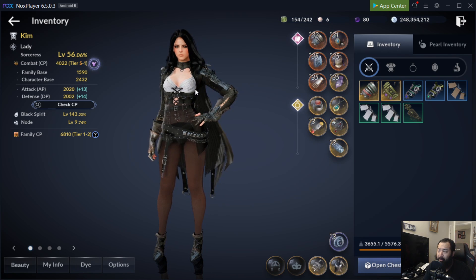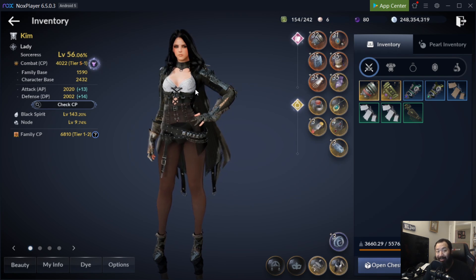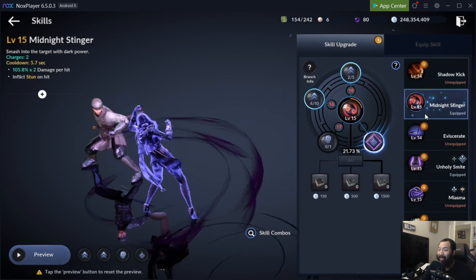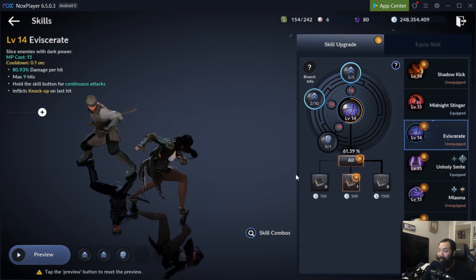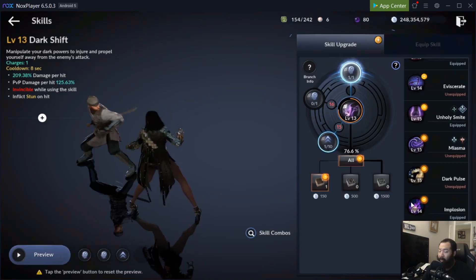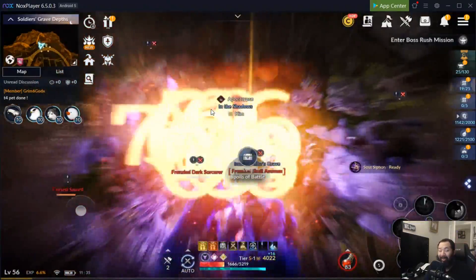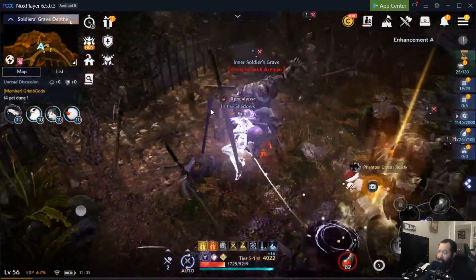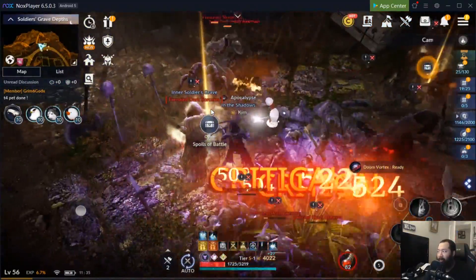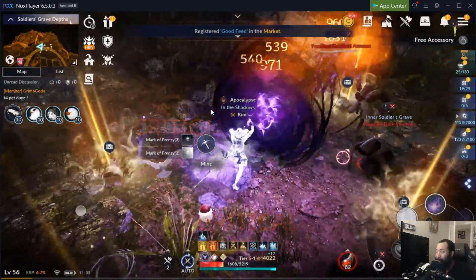For those in larger guilds, you may want to position for the CC — the knockdowns and control to set up kills for your team. When you get into her abilities, it's pretty crazy because almost every single one has some type of stun, knockdown, knockup, or bound on hit, and some even have super armor. Everything she does is centered around getting in, getting out, and controlling the enemy.